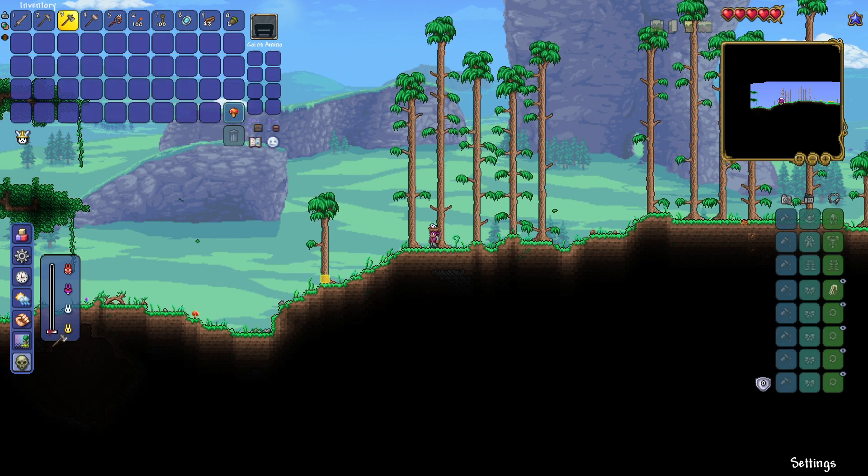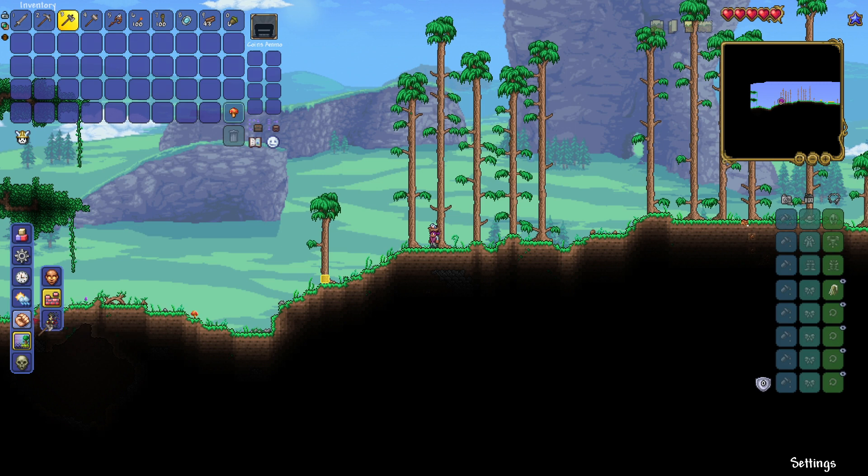There's an enemy difficulty slider — oh, that's cool. Most of this might only be accessible in Journey mode. There's also an infection spread option, so you can have it spread slower.